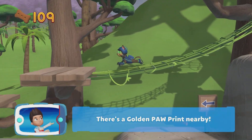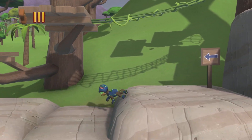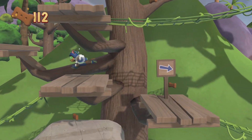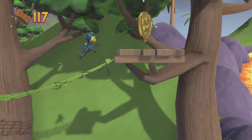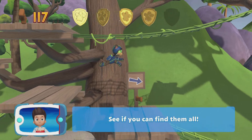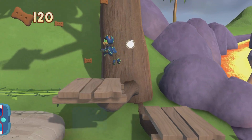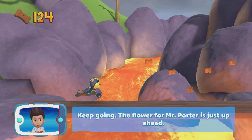There's a golden paw print nearby! A golden paw print — you got it! See if you can find them all! Find all the pup treats that you can! Keep going — the flower for Mr. Porter is just up ahead!